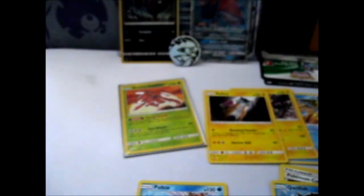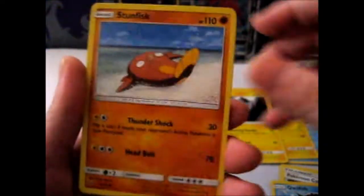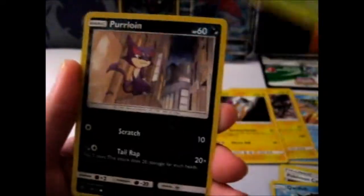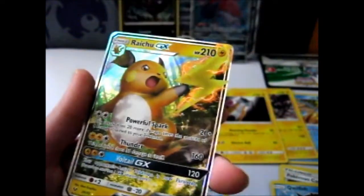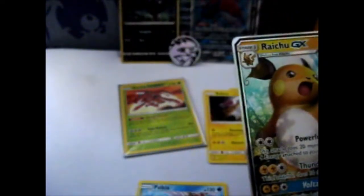Last pack — let's hope we get a good one. Metal Energy, Scrafty, Energy Retrieval, Floatzel, Stunfisk, Flareon, Purrloin, Gogoat, Shroomish, reverse Purrloin, and our rare is... awesome — Raikou GX! I do not have this yet, so that is totally awesome.